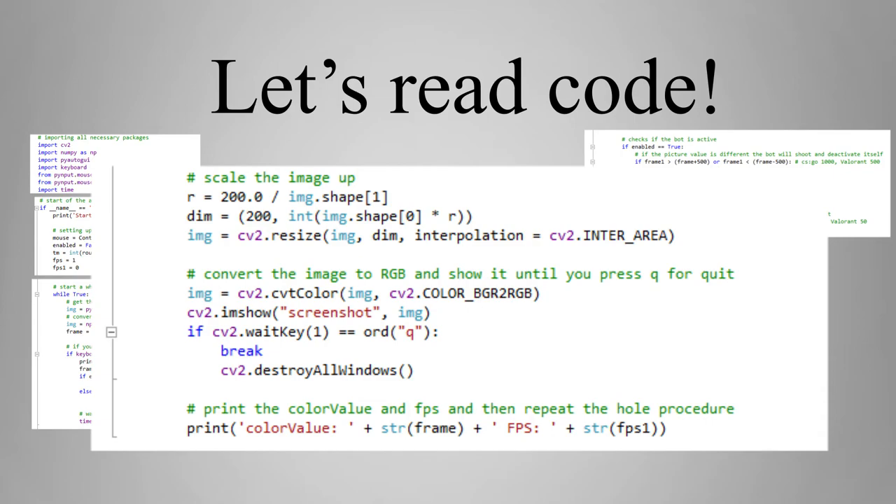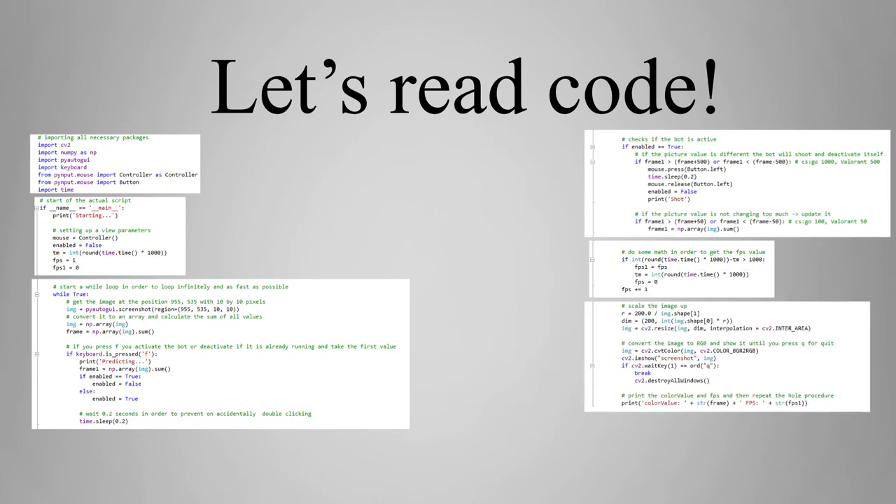The last line of the code will print the color value and the frames per second. To run this code, you must have Python 3 and all necessary packages installed via pip. Type 'pip install -r requirements.txt' to install the packages. Thanks for watching, and feel free to comment and like this video.